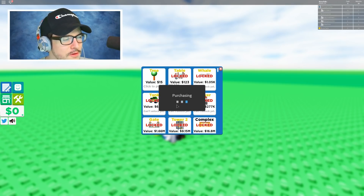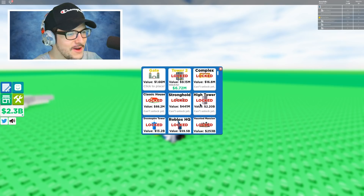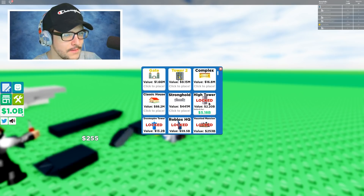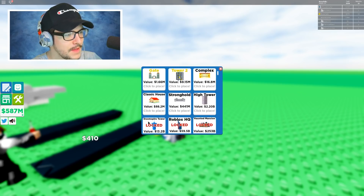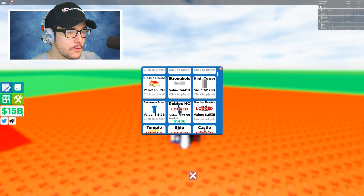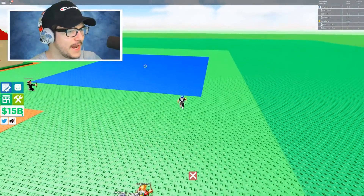Let's jump in with cash real quick. Now we can unlock all these — we got all these able to purchase. We don't have enough for a couple though, yeah, I'm kind of broke. Okay, this is the one I can't unlock yet: the high tower. We need money for that one. And then the Doom Spire — we need money for that one too. We can get Roblox HQ though — I think that's the highest we got last time. We bought the Roblox HQ. So let's see if we can actually build this right here and see how long it takes.